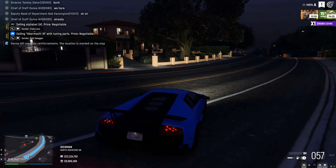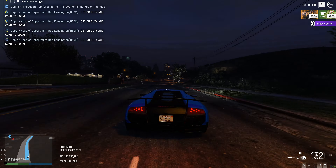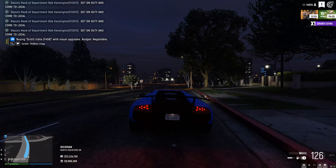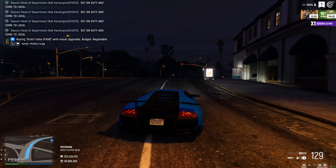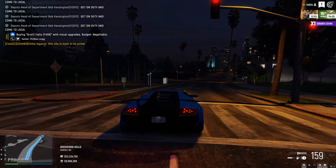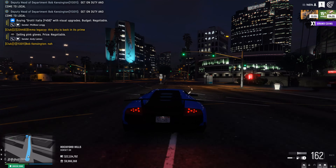Let's talk about the user interface. I honestly don't mind it — I love how clean everything looks. I like the speedometer in the bottom right and everything in the top right-hand corner. I'm not a huge fan of where the radio, time, and date are; it kind of blends too much into the minimap and looks a bit cluttered. I think just above the minimap would be a better position.